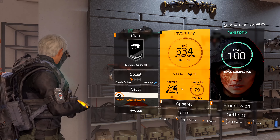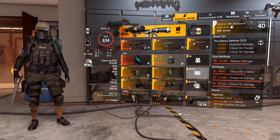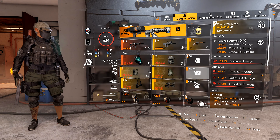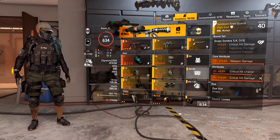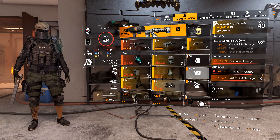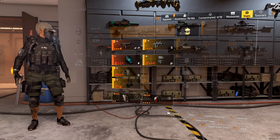We are running a typical DPS build here. We have the Coyote's Mask, three-piece Providence, one piece of Fenris for the assault rifle damage, and then we're running Grupo 0 for the crit damage.